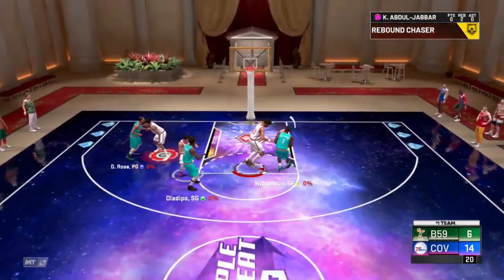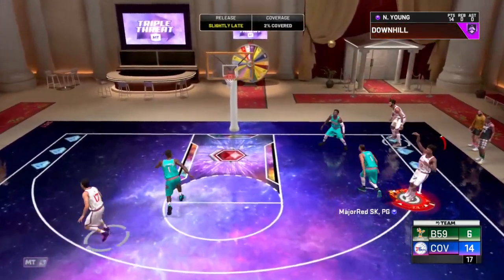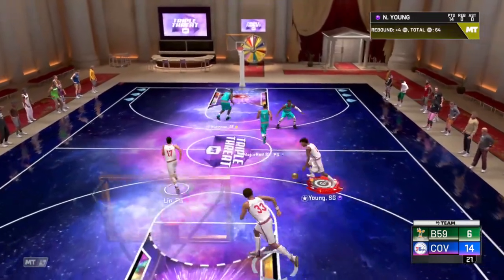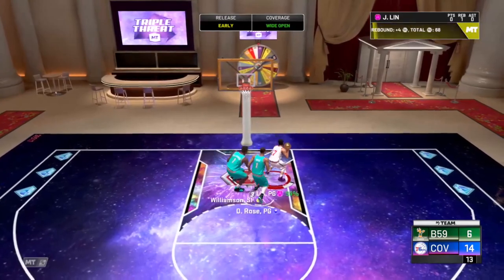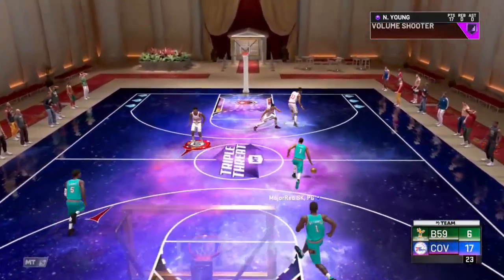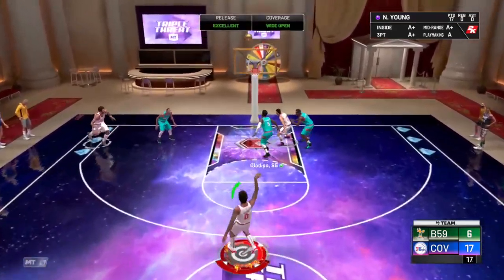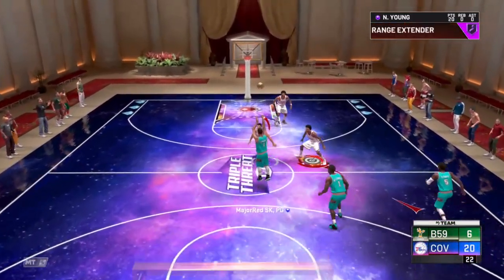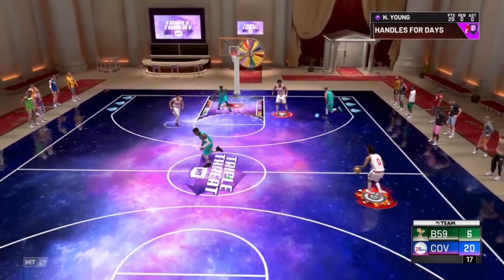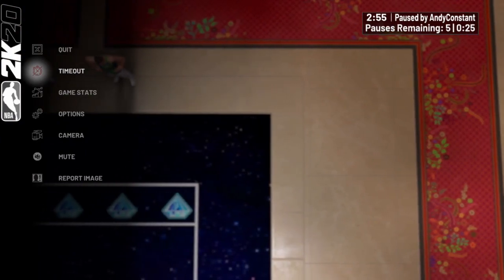That was some good defense by him — gotta give credit. But this Nick Young card — he is the best special shooting guard in the game, without a doubt. If you need a shooting guard for cheap, Nick Young is the way to go. Another green, another three. I'm going to end it off with whatever they give me — if they give me a dunk I'll take it, if they give me a three I'm going to take it. Oh my God, this card is insane. I'm going to get into another gameplay — I'll see y'all there.